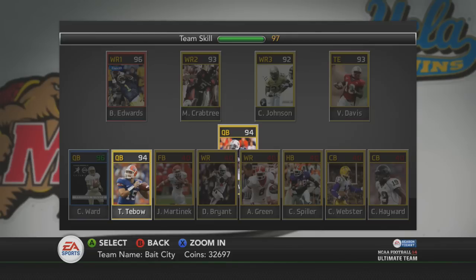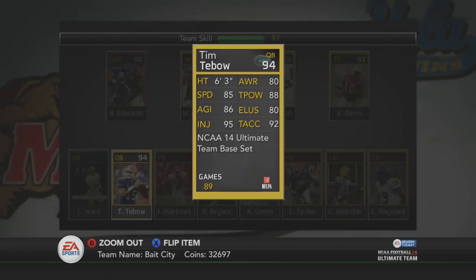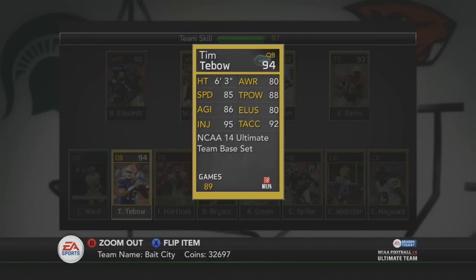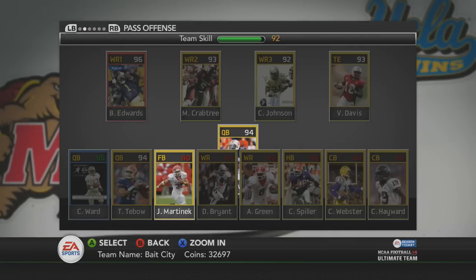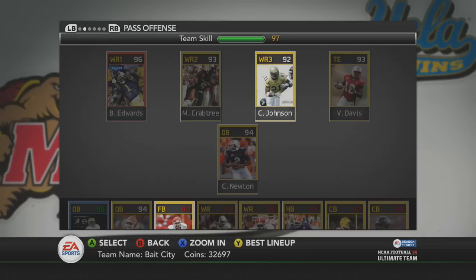Tebow in this game is amazing. Everyone clowns on him in the NFL, but in college he was a good quarterback in my opinion. He has a legend card that I want to acquire — if I get it I might replace Cam, though me and Cam have a bond so I'm not sure. I had around 150k-200k but now I'm down to 32k because I always build my team first before saving up coins.